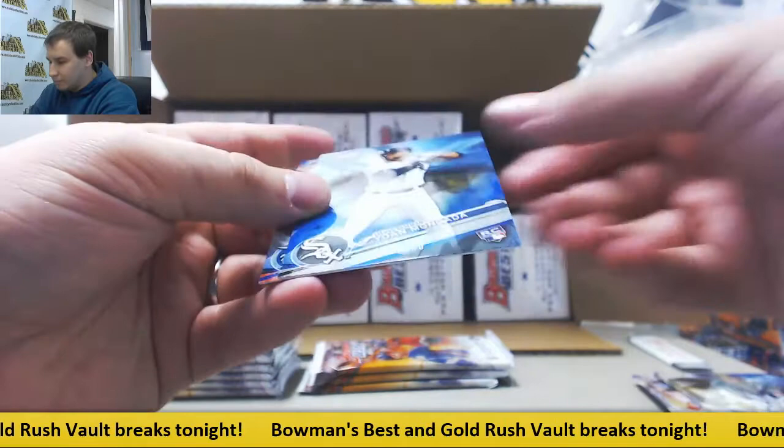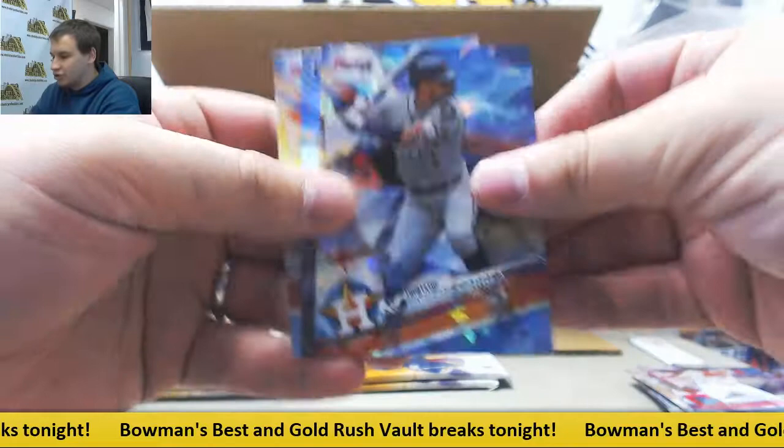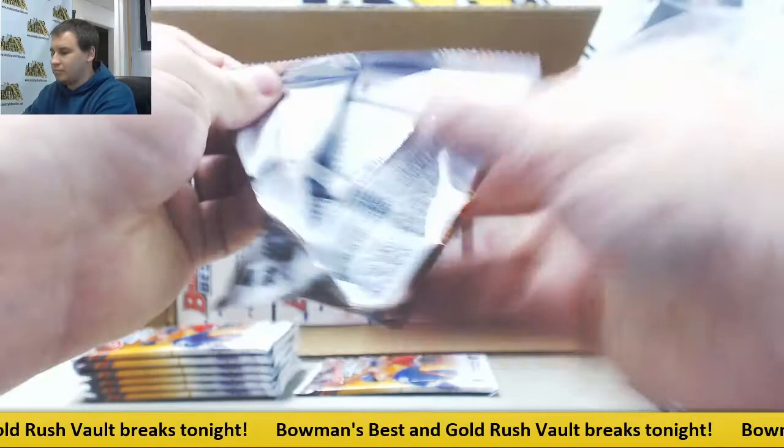Insert Blake Rutherford, blue to 150. Rookie for the White Sox, Yohan Moncada. Got an Atomic Carlos Correa — those aren't numbered. Alex Brick.